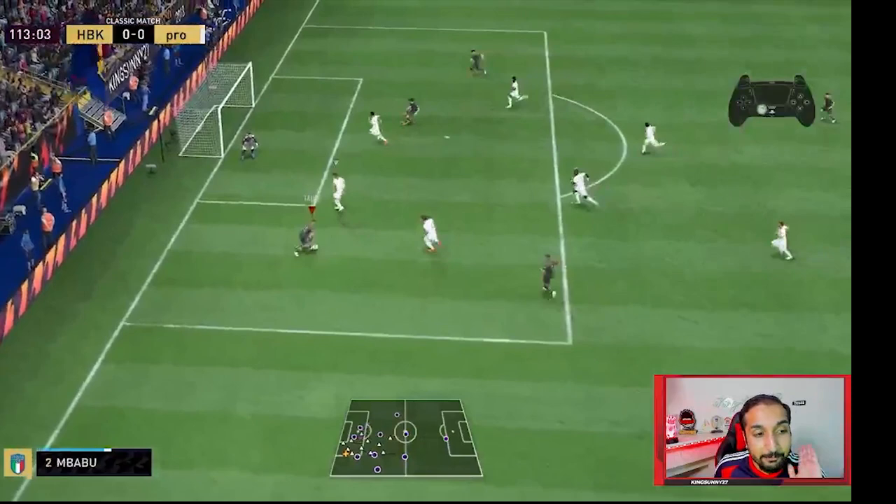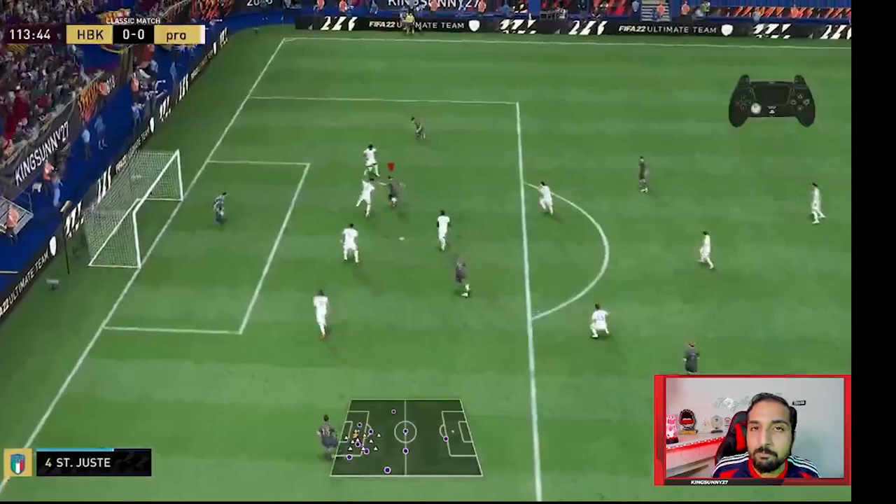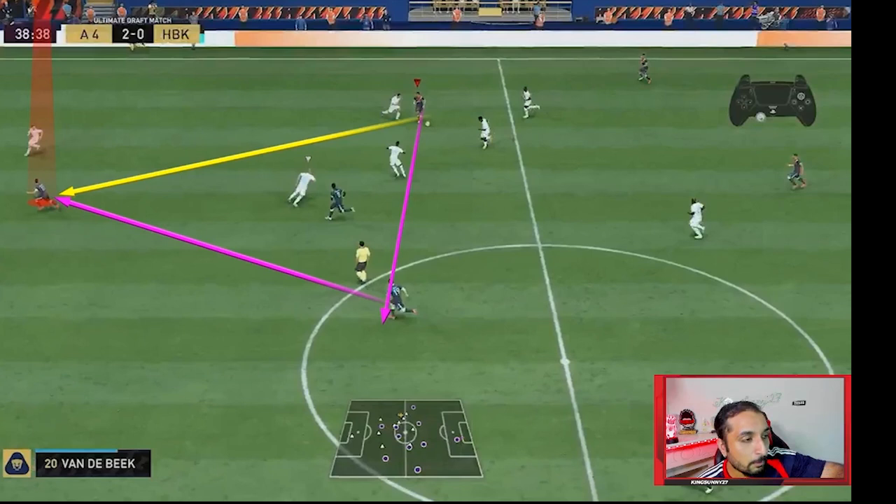I would literally face Mbappé — face him, face him — and bang, goal. Now in this scenario, most of you will play this through ball directly. The yellow arrow depicts what most of you will do. Playing this through ball directly makes it more likely to get intercepted. Remember, in FIFA 22 EA has introduced distrust interceptions, due to which passes are getting intercepted more often, especially with players who do not possess higher passing attributes like Messi, Xavi, and so on.